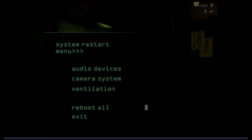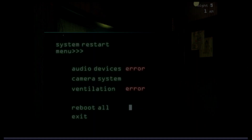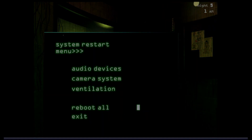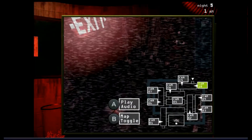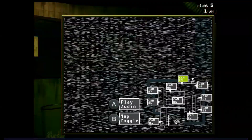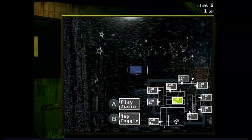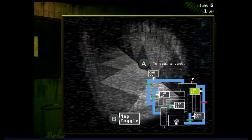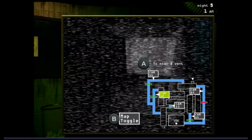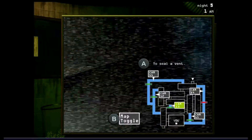Number 2: FNaF UCN. I love FNaF UCN — a lot of people hate it, but honestly it's a really good concept. You have 50 characters and you kind of pick your own night, make up your own challenge. Like you could have five Bonnies — Bonnie, Withered Bonnie, Toy Bonnie — and it's just really cool.